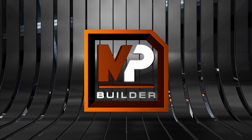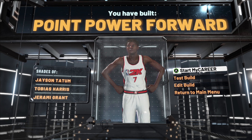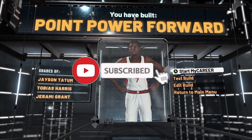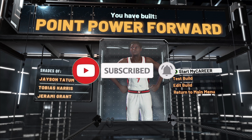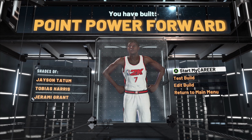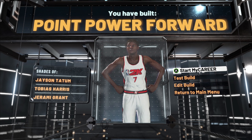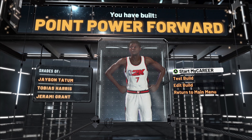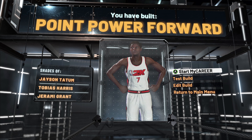This is the build that you're going to bring as a point power forward. This build is going to be able to do everything — literally everything. This is the closest build you're going to get to KD without being a legend, and if you want to be a bigger guy at 6'7", iso, and be a demigod on the court, this is going to be the build.